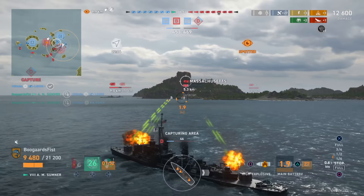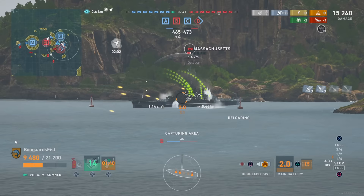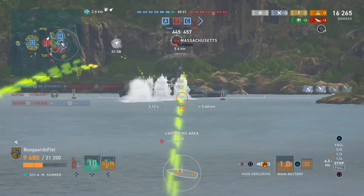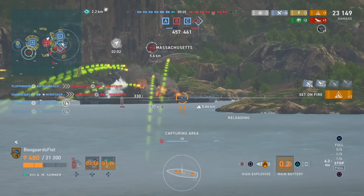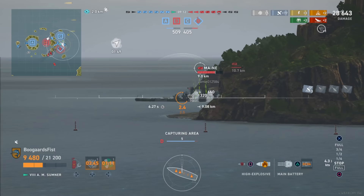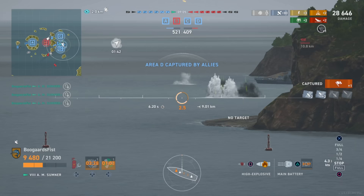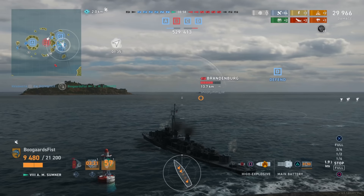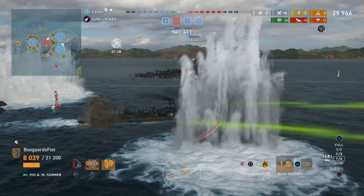We're attempting to flip their home cap — that would put us up 3-1, a huge scoring play. We dropped smoke because we were getting spotted, then opened up with the guns. Massachusetts is low; I'm trying to hit him with HE, get at least one fire. That'll negate to a small extent his infinite health consumable with the will to rebuild. If that destroyer is near him and healing him to infinity, we want to burn him down. We could consider AP — usually my strategy is get a fire going and then switch to AP for a good broadside shot where we can get more damage.